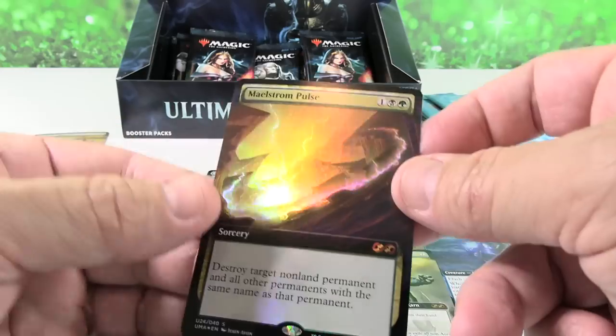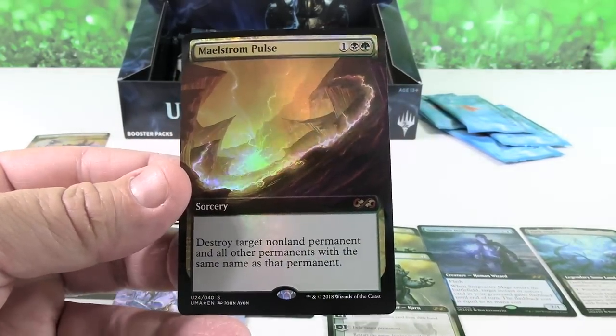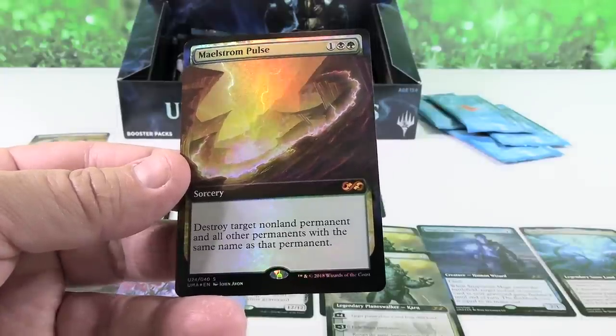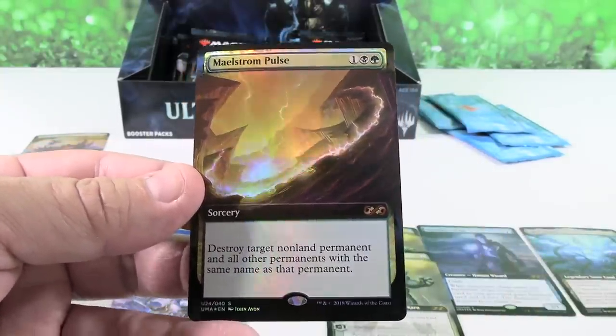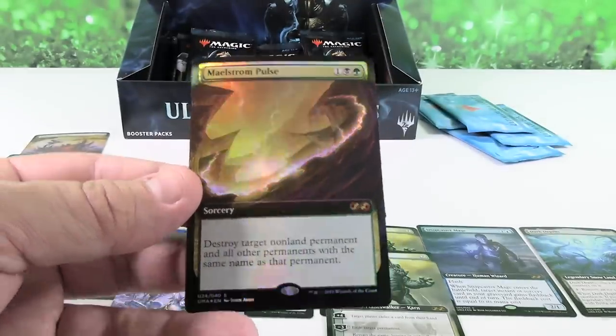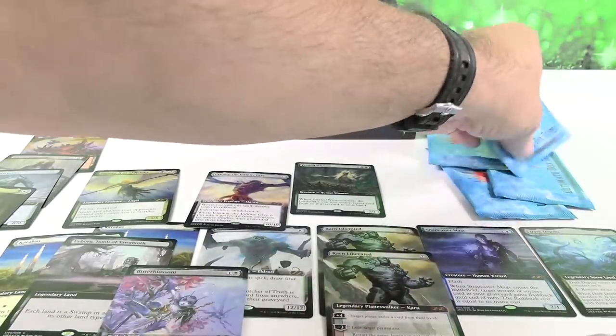Maelstrom Pulse — awesome card. I love the idea that you can destroy any non-land permanent and all other permanents with the same name for that casting cost. It's a great Commander card, but not such a wonderful pull compared to some of the other things you can get in the box toppers.